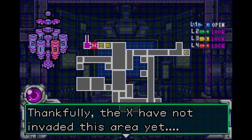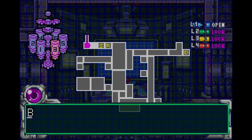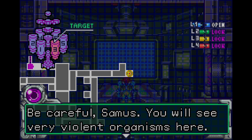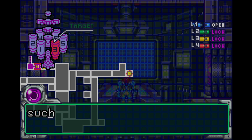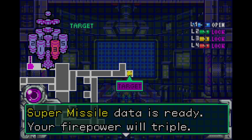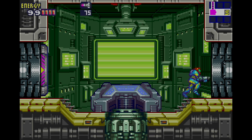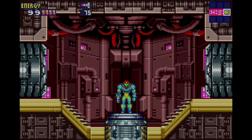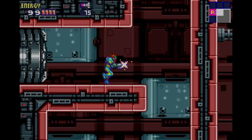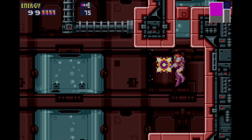So this is Sector 3. Thankfully, the X have not invaded this area yet. The data room here is sealed by another security hatch. To download, you must find the security room here and activate level 2 hatches. This may allow the SA-X and X parasites into the area — we are left with no choice. Your recovery is our main goal. Data room is here. Security rooms can't be shown on the map. Be careful, Samus — you'll see very violent organisms here. Avoid the ultra-heated areas; your suit can't take such high temperatures yet.